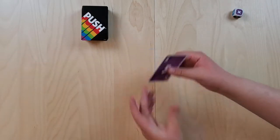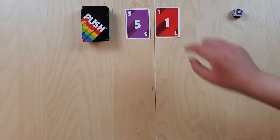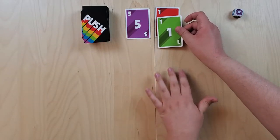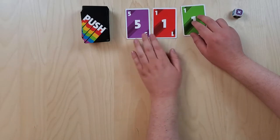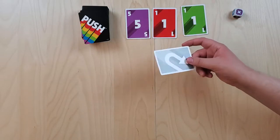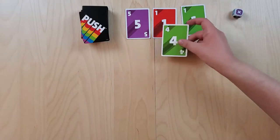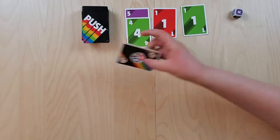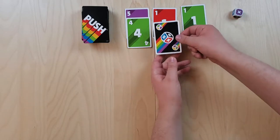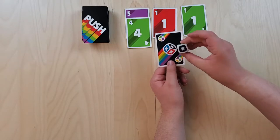On my turn I'm going to start flipping over cards, and I can create up to three piles in which to place these cards, and then we will take turns grabbing them. A pile cannot have cards of the same number or the same color. This is a card that if someone takes the pile with this in it, they have to roll the die and they will lose all of their cards of that color, black being the exception.